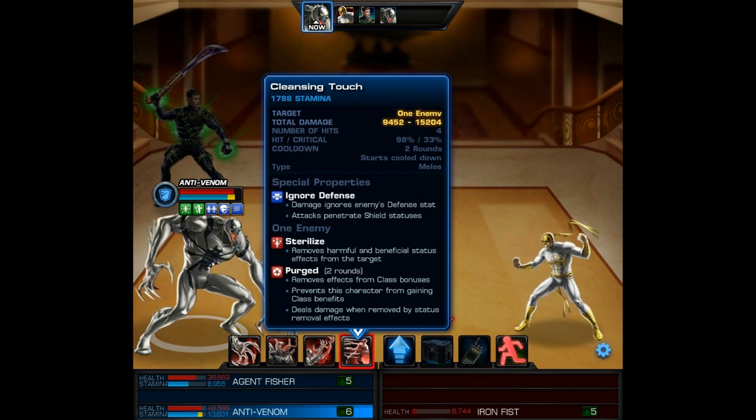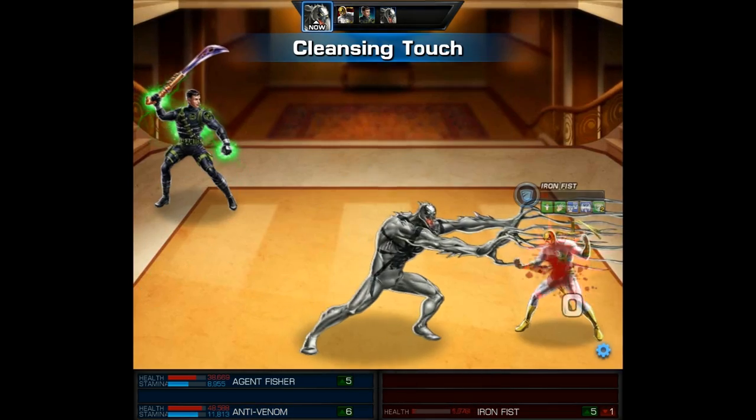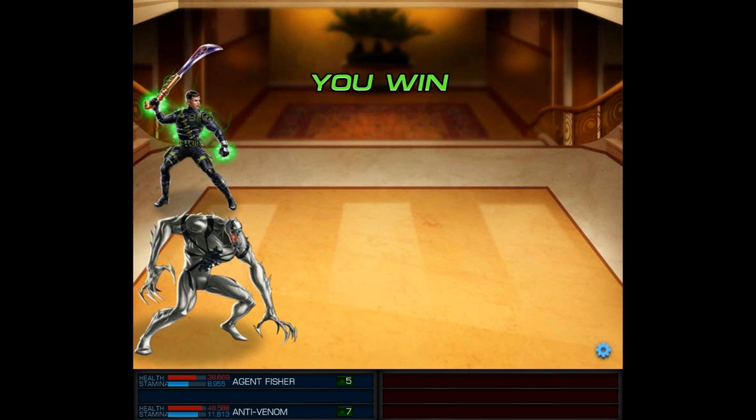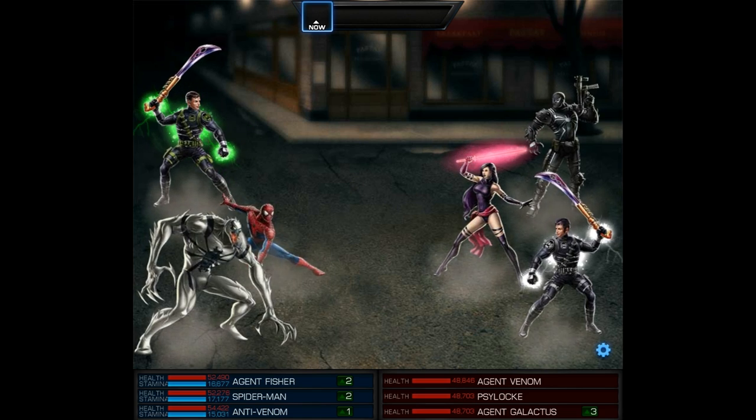With Iron Fist at roughly 6,700 HP, I think it's our chance to use our level 9 ability, Cleansing Touch. This may be the only time we see this one — it should do enough damage, so let's go for it. And that's how this one's going to end.